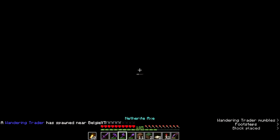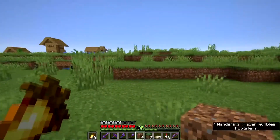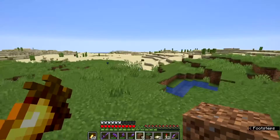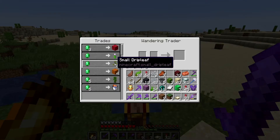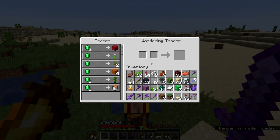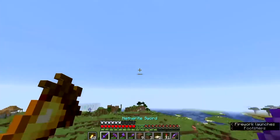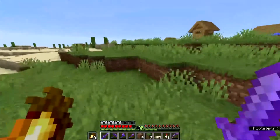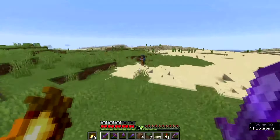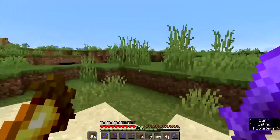I added a data pack that warns me when a wandering trader spawns — let's go see. This is exactly what I want: he has small drip leaves! You can actually get them from wandering traders. I think there's a bug where they're not spawning at the moment, because I've been sitting here for about 12 hours trying to get one. I installed a data pack to make them spawn more commonly and it seems like his llamas aren't with him — they might have died.